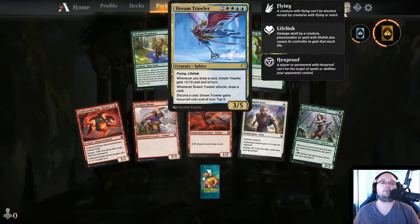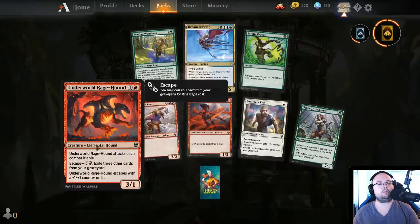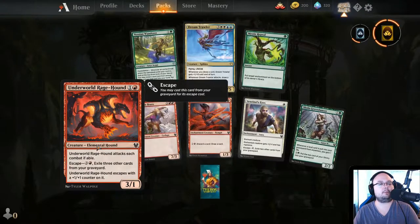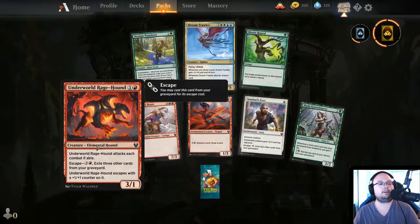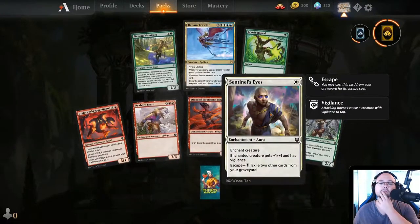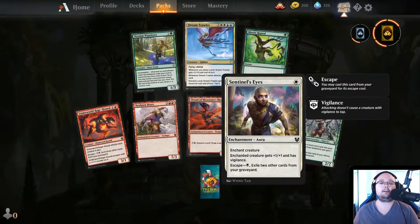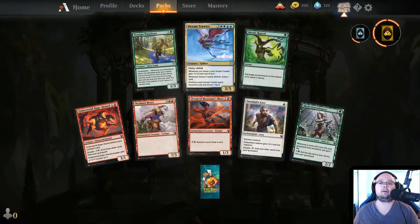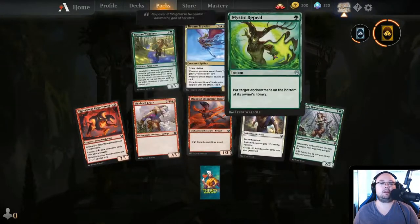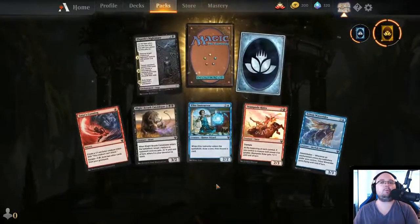Dream Trawler — I do like Dream Trawler, it's going to be interesting to use. Underworld Rage-Hound — 2 mana, 3/1. Attacks each combat if able and it can escape — escapes with a 1/1 counter. Setessan Skirmisher — 1 mana enchantment, enchanted creature gets plus 1/plus 1 and Vigilance, can escape for 1 mana. This is the last pack you guys — let's hope for something interesting.